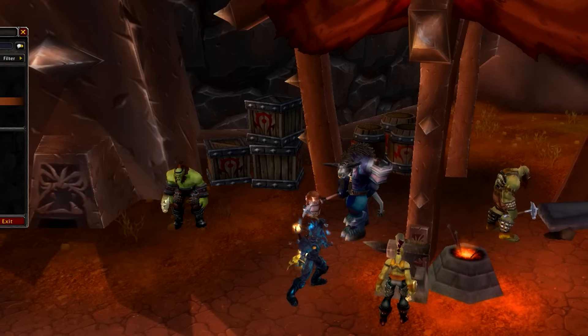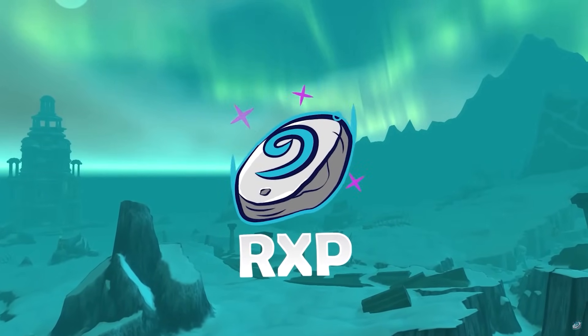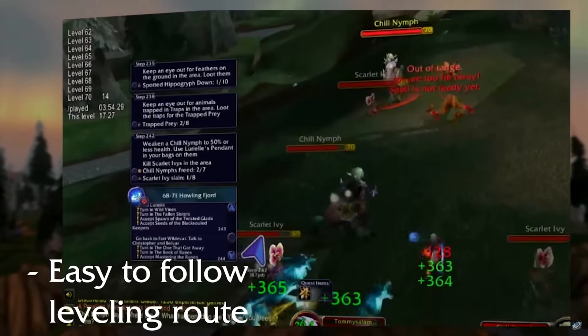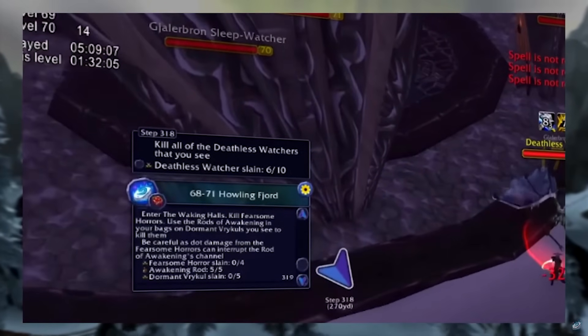By far the fastest way to level up in Cataclysm Classic is with a solid step-by-step leveling guide. Luckily, Residic Spee has got your back - the world record-holding speed levelers have been working on the fastest route for months now. You can find the download link for that in the description.